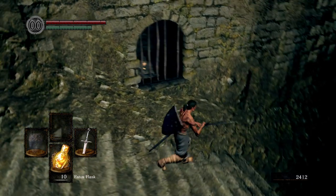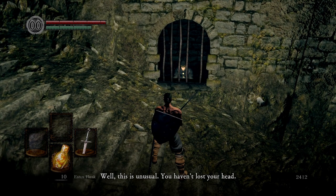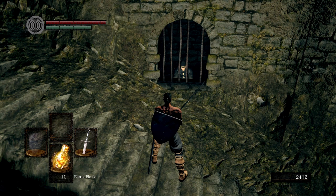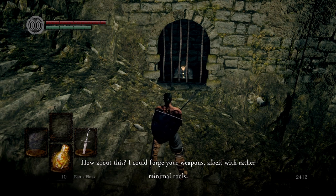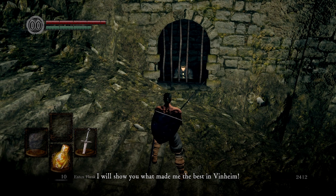Let's talk to this NPC. Well, this is unusual. You haven't lost your head. And more importantly, you're free. How on earth... Well, I shouldn't pry. I'm Rickett of Vinheim. I was once an established smith. Look at me now. Can you believe it? I have no intention of escape. It's safe here. I can't bear the thought of going hollow out there. Although I've not much to occupy myself. How about this? I could forge your weapons, albeit with rather minimal tools. I'll show you what made me the best in Vinheim.